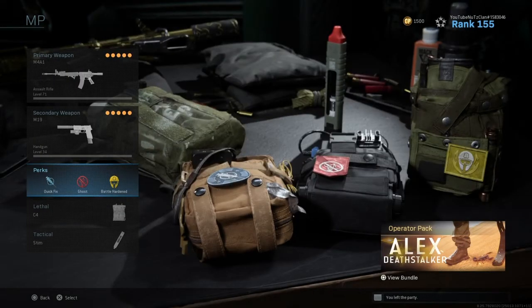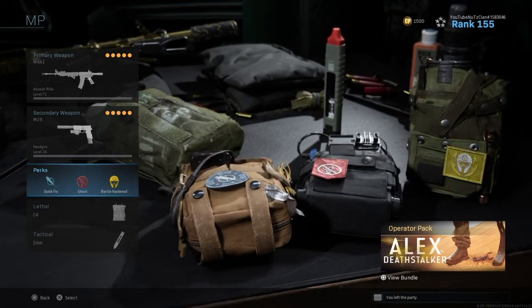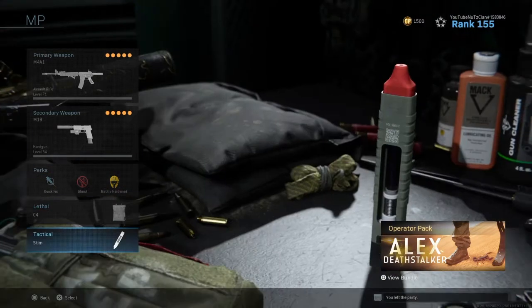Next, we got Quick Fix, Ghost, and Battle Hardened. I like Quick Fix a lot because you can actually health regen a lot faster. And my lethal, of course, is C4 with Stim Shot as my tactical.